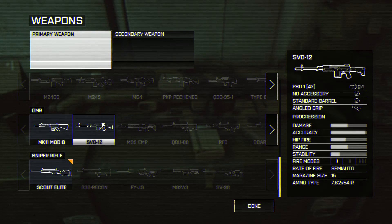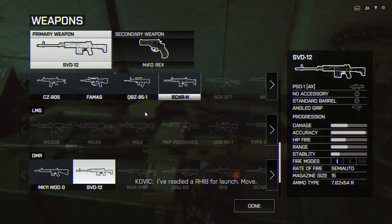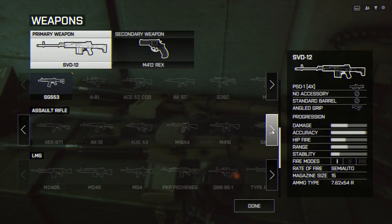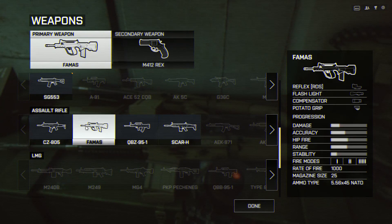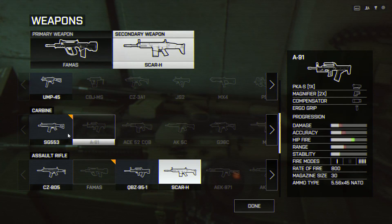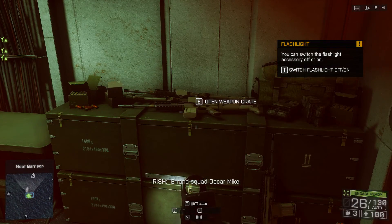I didn't mean to do that. This is a sniper rifle. The FAMAS — I like that. I want to try the FAMAS. That's interesting. Let's just try it. And then secondary weapon. I can have another assault rifle as a secondary weapon. I like that. Let's have the Skara as a secondary weapon. Or maybe I should have the UMP — that's a good combination, right? Come on, Irish. Flashlight on, off. Is this my primary gun that I'm holding now?